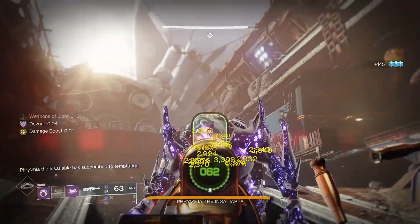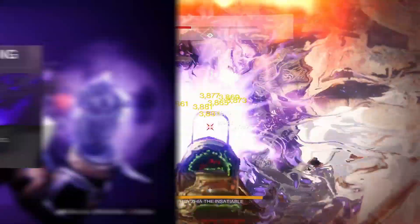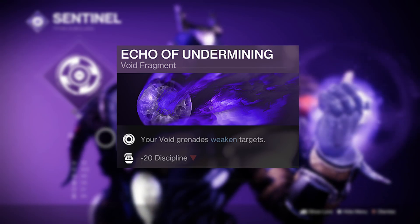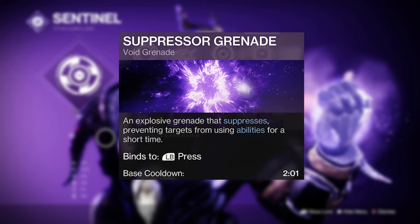You can also add in a ton of Void 3.0 subclass goodness into this build and spread it around like there's no tomorrow. Weaken is the first clear choice, with Echo of Undermining allowing you to apply a 15% weakened debuff to targets with your void grenades. Any grenade will do, but we're adding the Suppressor Grenade here for reasons we'll get into in a second.